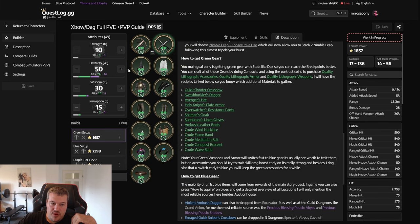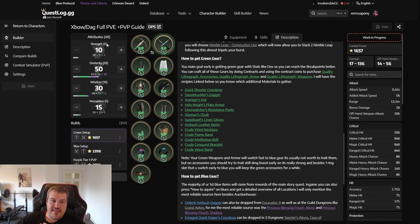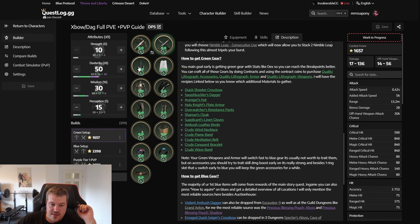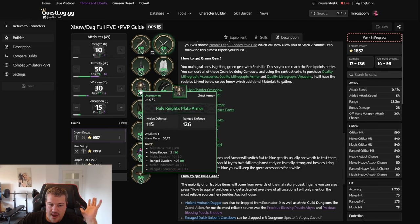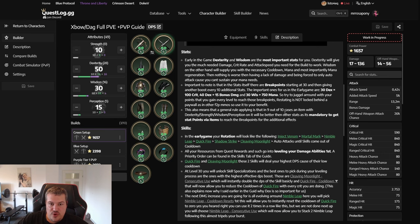The stat breakpoints work like this: at 30 Dexterity you get 100 critical hit as an additional bonus; at 40 you get bonus damage; at 50 movement speed additionally, and so on. Focusing on gear with those raw stats makes it much easier to reach those thresholds. For Crossbow Dagger, the best early damage stat is Dexterity, and the best stat to ensure you're actually dealing damage without going out of mana is Wisdom.